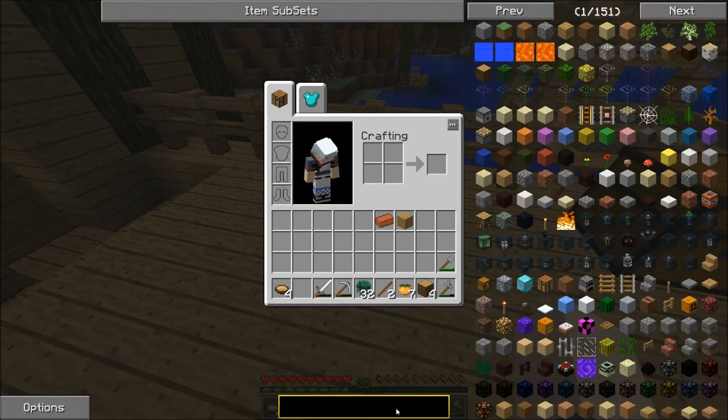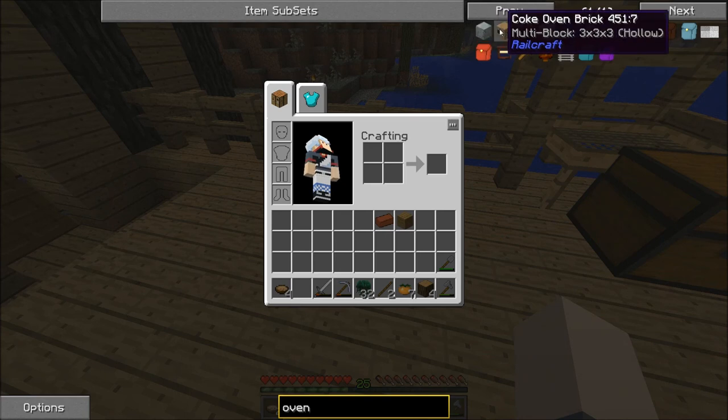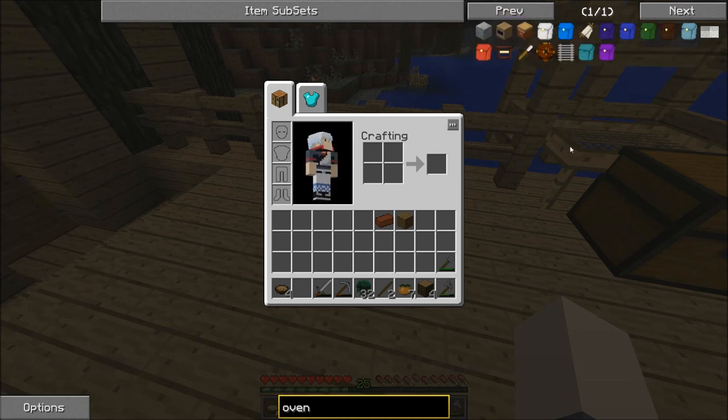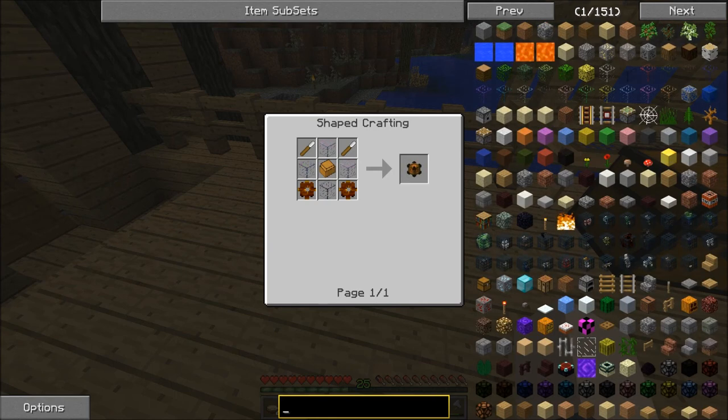Let me turn on NEI. When I typed in 'oven' that's what I got — steam oven, coke oven, and then we have this oven from Anchor Culture, and I just don't know how to use it, I just don't. Oh, is this a grafter? How do you make this? It's not going to give me the recipe. Well, screw you then, that's fine. I keep forgetting how to get rid of this yellow bar — I know it means something and I hit a shortcut key, but I can't turn it off. It's not that big of a deal.